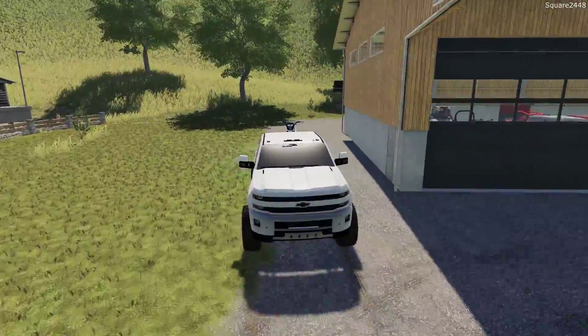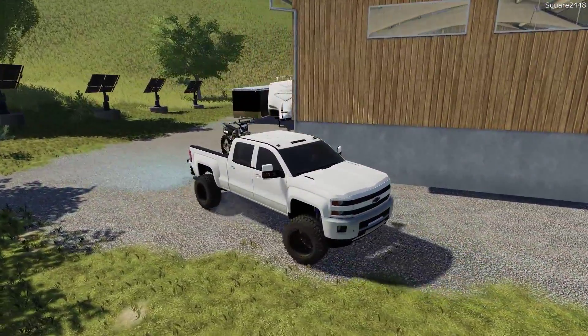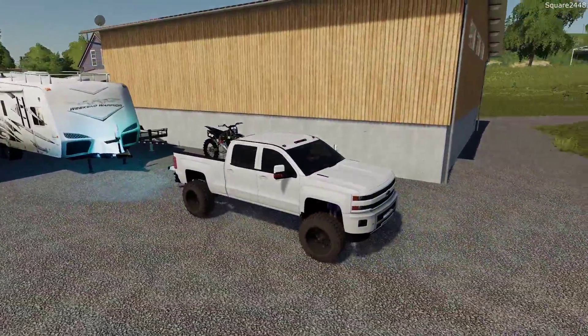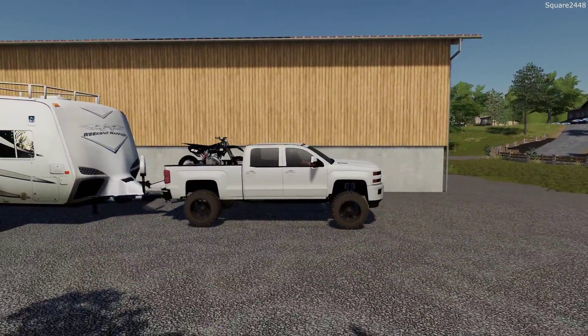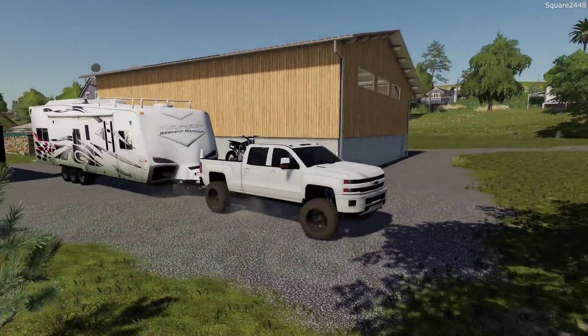We'll use the 2019 Ram 1500 Rebel to tow the utility trailer. I don't really want to take the enclosed one — it's a bit too heavy and the four-seater is a bit too tall for it. Now this truck should be sitting a little bit lower in the back, which is pretty realistic for a very heavy load like this.